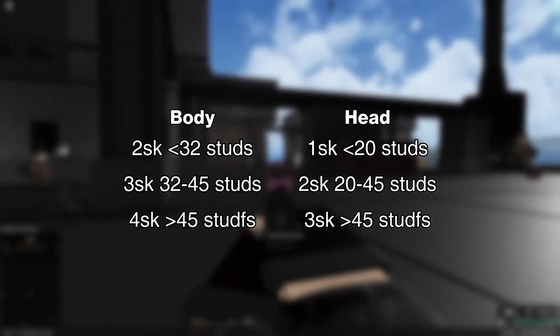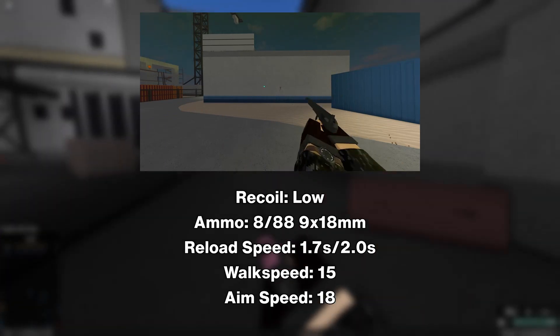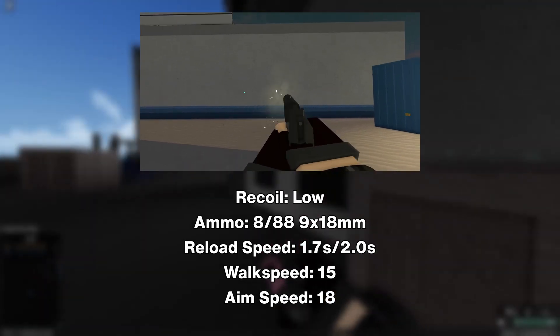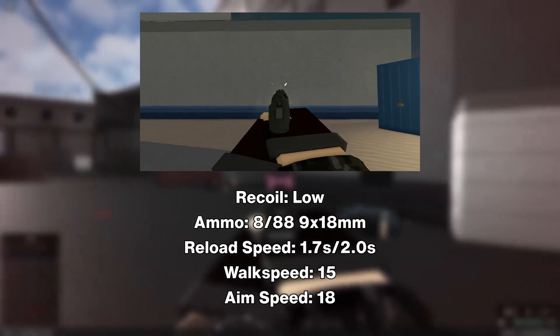Here is a shot secure table. It's got low recoil and holds 8 rounds in the magazine with 88 rounds in reserve of 9x18mm. The reload speed is 1.7 seconds and the empty reload speed is 2 seconds. It's got a fast 15 walk speed and 18 aim speed.